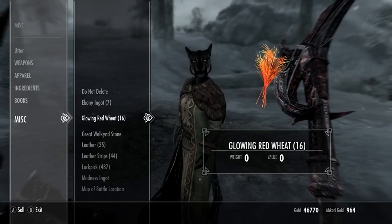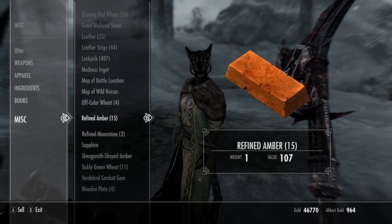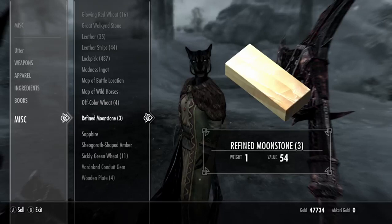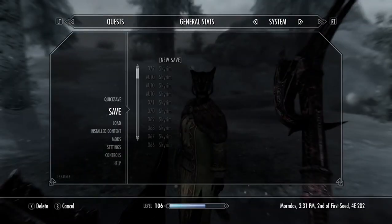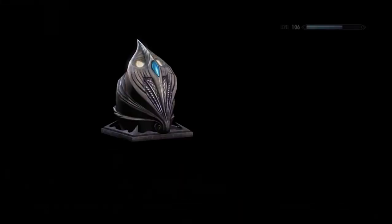If you have anything you don't want — let's say I don't want this emerald, I don't want this false sapphire — sell those off. Make sure to pop a save before you proceed.